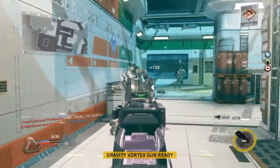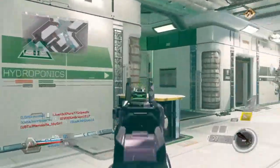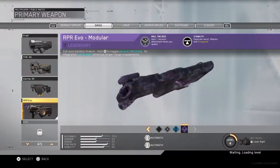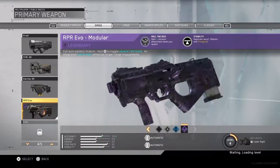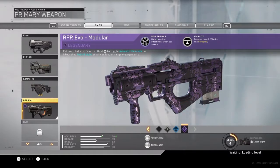With this legendary ripper, it comes with a digital purple camo which looks really good on the ripper. I just had this gameplay of it and I wanted to share it with you guys — I didn't see any other gameplay of it on YouTube. Here again are the stats and perks on the ripper and the purple camo; it looks so good. Make sure to like the video and subscribe. Peace.